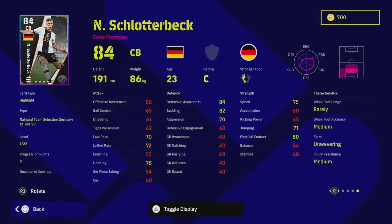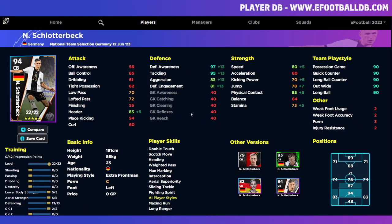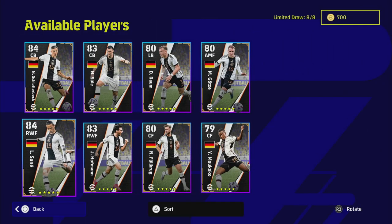The first highlight pick is Schlotterbeck, a center back with unwavering form and some really good player skills — no blocker but you can add that. The thing that lets him down is his lack of aggression. With the way the game plays now, you need big aggression on center backs, and even pumping most points into defense only gets him to 83 aggression and 80 speed. He's not bad, but his extra points might be better spent on passing to build out from the back, so you'd probably be better with a destroyer type.